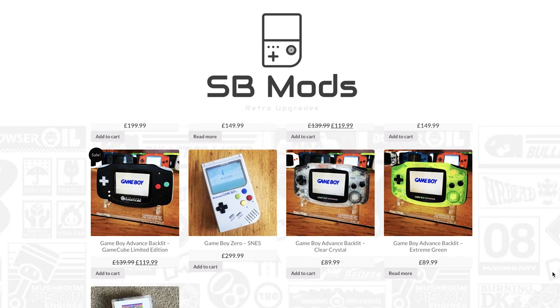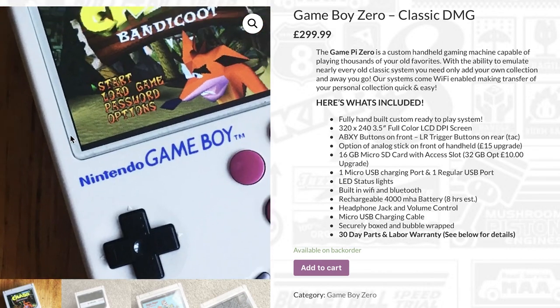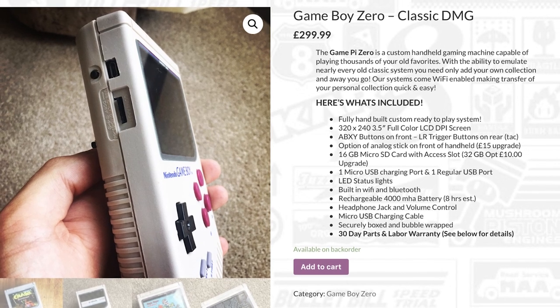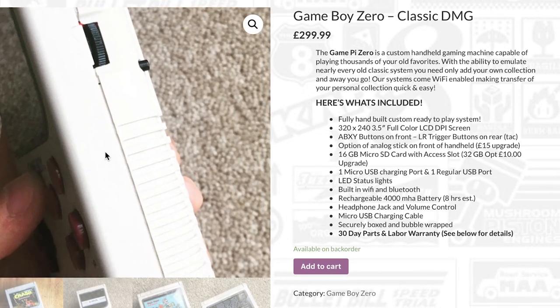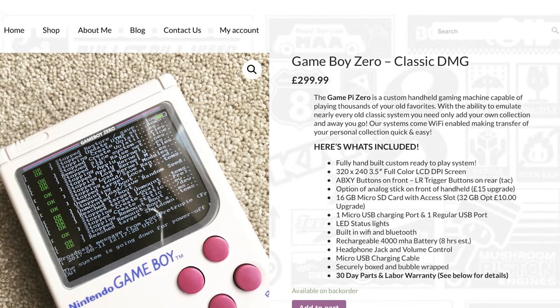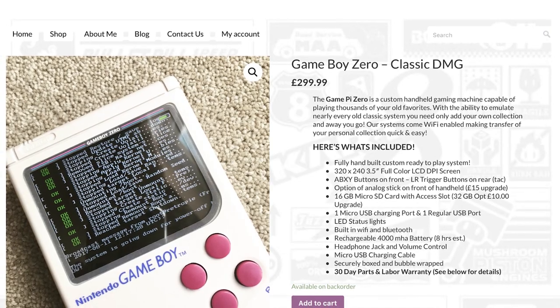Sam Bailey loves modifying retro game consoles with new tech and has a store showcasing his work. The Game Boy Zero is decked out with a full-color LCD screen, a rechargeable battery, a 16 gigabyte micro SD, and built-in Wi-Fi and Bluetooth — it's basically an awesome modern reimagination of the Game Boy.